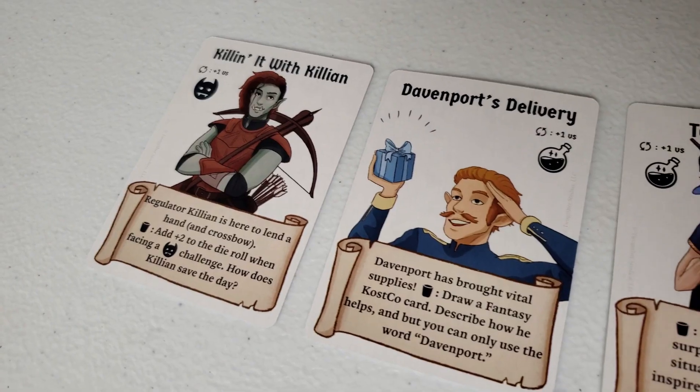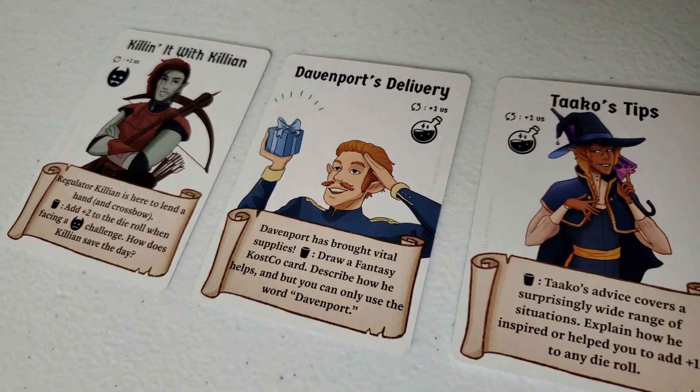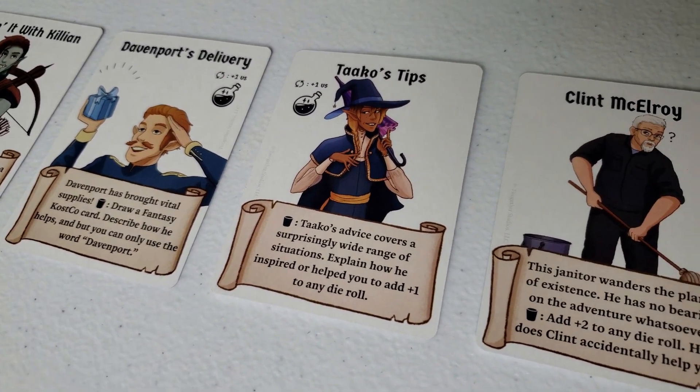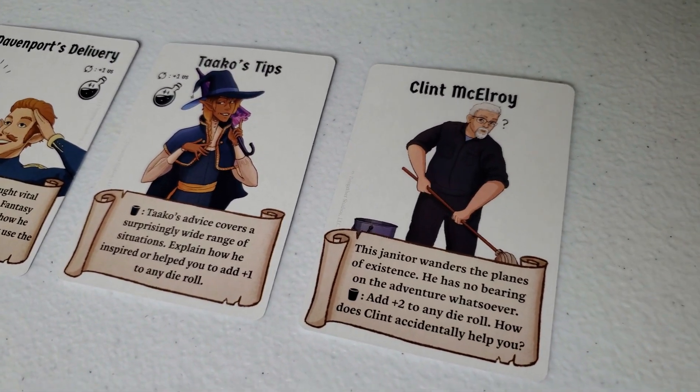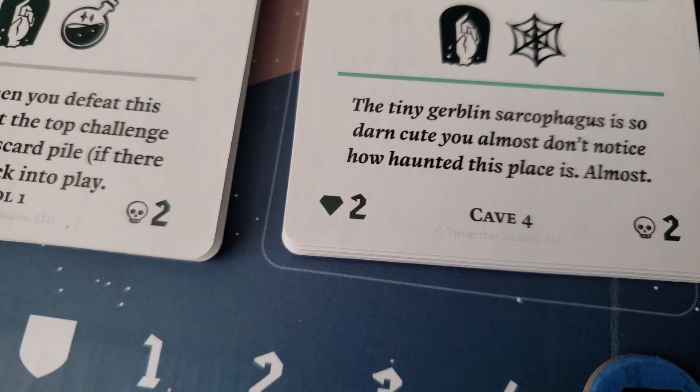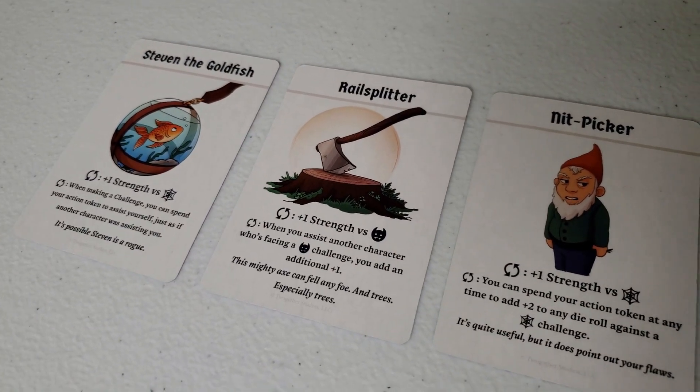Along the way, players will also run into surprise cards, which represent characters from the Adventure Zone world that can provide a helping hand should the players need it. As players complete challenges, they will collect challenge cards, which can be spent at the Fantasy Costco, where all your dreams come true — got a deal for you. By turning in cards with a loot total of three or more, a player can draw a Fantasy Costco card, which provides all sorts of bonuses.